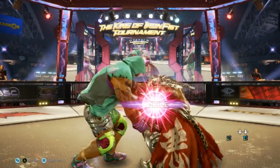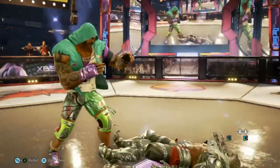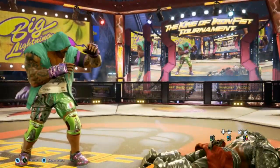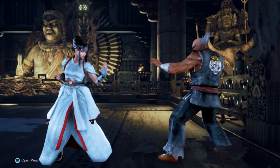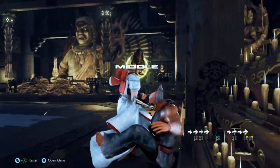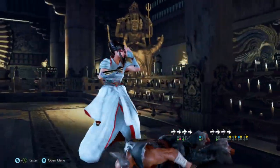In other fighting games, command throws are often not duckable and unbreakable if they make contact, or the throws may not have a visual tell as to how to break them if they do make contact. While most throws in Tekken 7 are duckable, breakable, and give you a tell on how to break them, there are always exceptions.